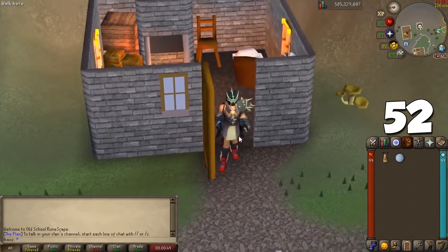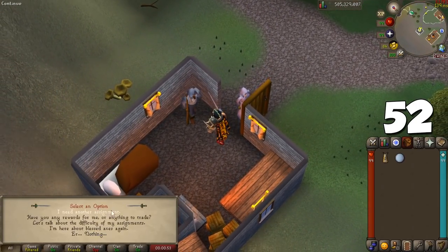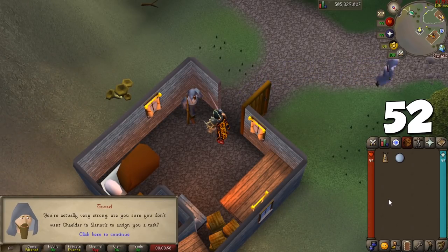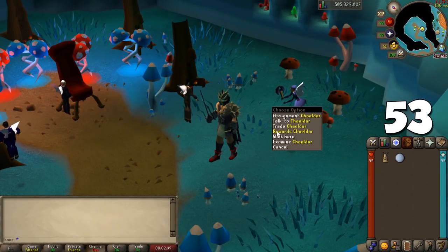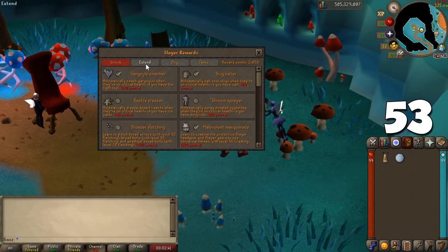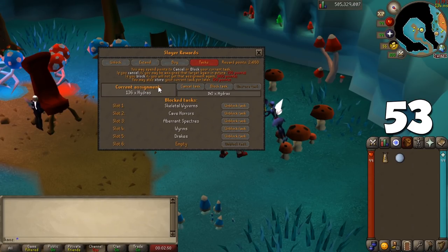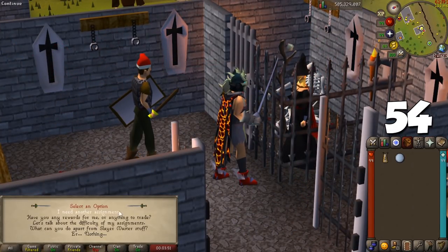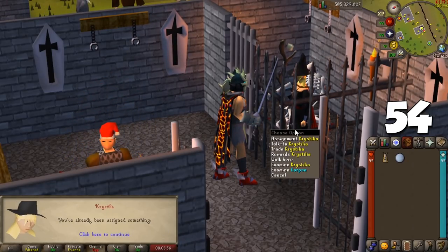There's a mechanic called Point Boosting: ask Turiel, the easiest Slayer master, to give you easy tasks until you're on task number 9, then go to your regular Slayer master for task number 10 for maximum points. A recent update also lets you buy the ability to store Slayer tasks if you want to do them later. Remember that Wilderness tasks don't count towards your point streak, as the Wilderness Slayer master has a completely separate system.